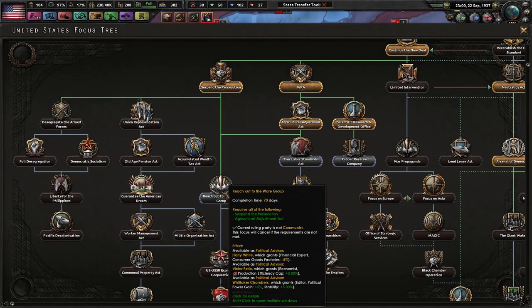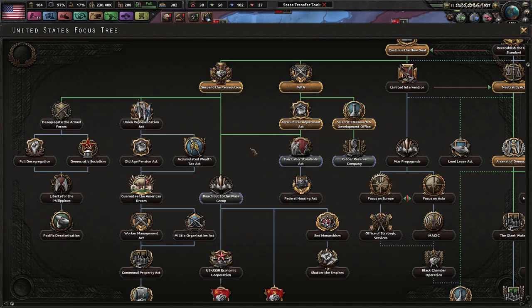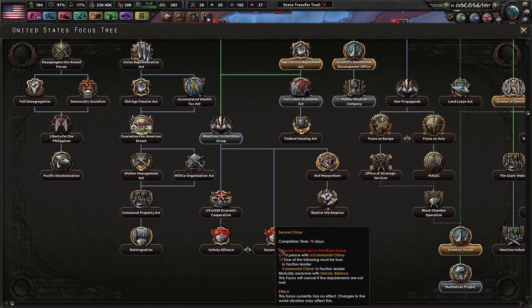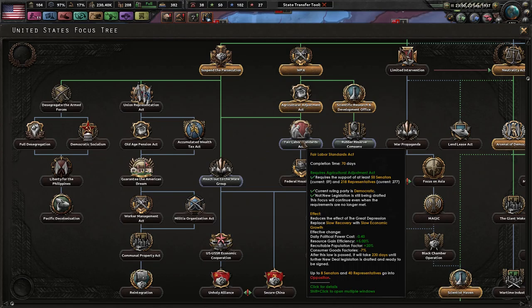What does this do? Keep remarkable progress in building a modern nation — industrialized society. Help them out. Unholy alliance — no thanks. Secure China — I want this, because this could help us out. And by doing this, we'll lose a little bit of representatives and senators, but that's okay.